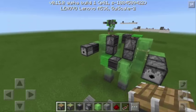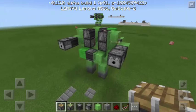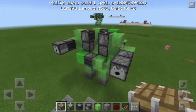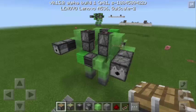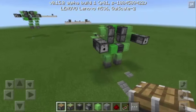Those items will make it possible for this robot to walk. And if we're going to check inside the dispenser, as you can see, we have some fire charges which makes this robot so deadly.